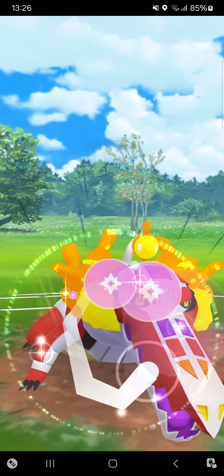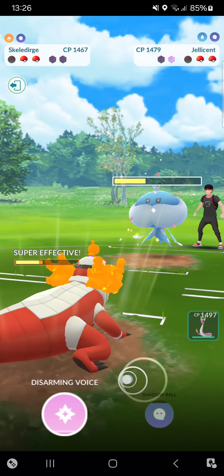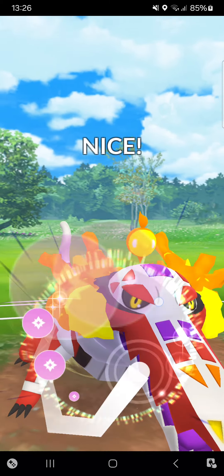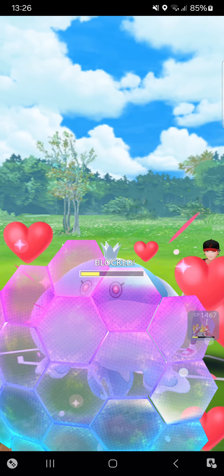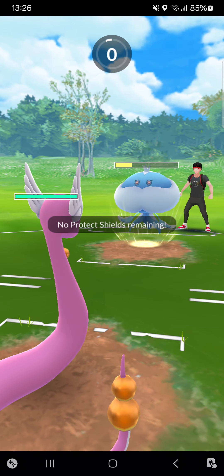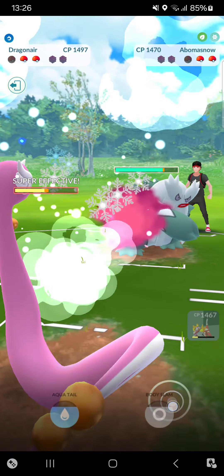Going straight for Disarming Voice — opponent calls the bait. Going for another Disarming Voice. This one will be shielded — switching, making that catch with Dragonair! No way that I made that. Oh no — another Snow, another bomb. I think I've lost at this point, or the opponent has to throw the weather ball soon.